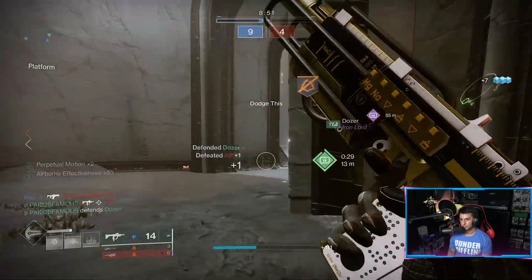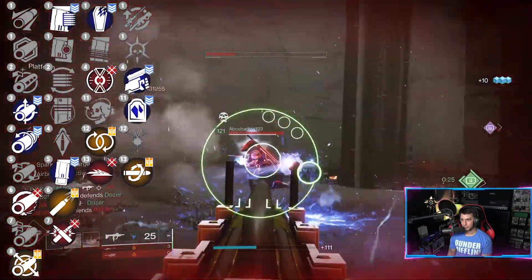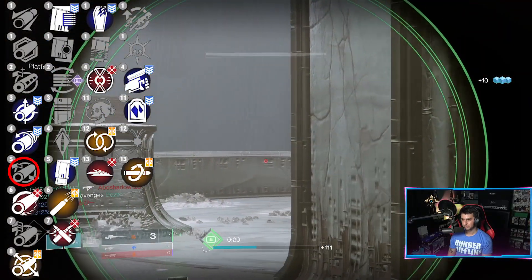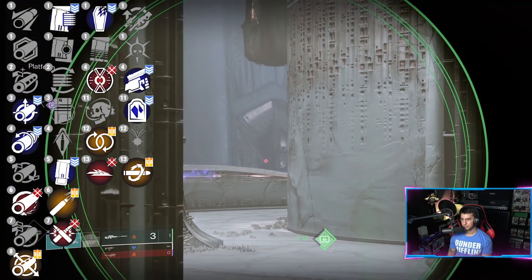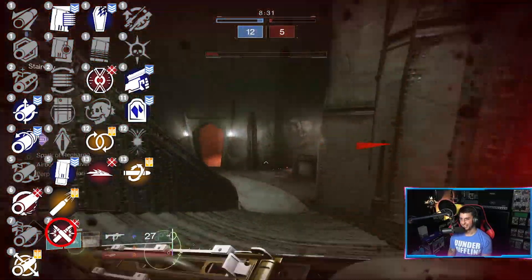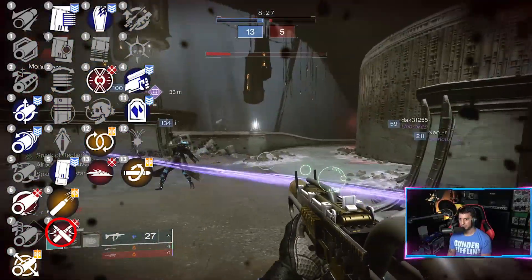What perks should you craft on this SMG? You definitely want a Barrel and Magazine perk that increases range. Hammerforged gives you plus 10 to range. Full Bore gives you plus 15 to range but it hurts your handling and stability, so go with Hammerforged. For Magazine perks, Ricochet Rounds increases your range and stability, and you can actually bounce bullets around corners, which is really helpful in the Crucible.